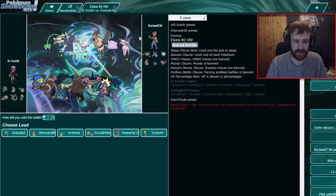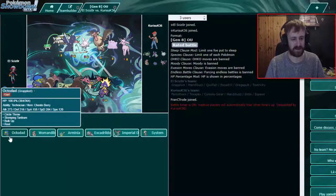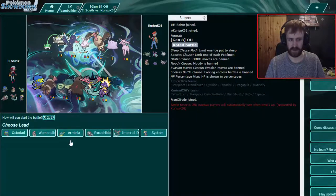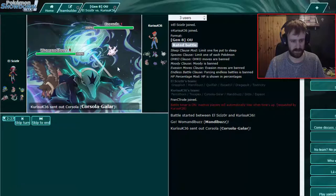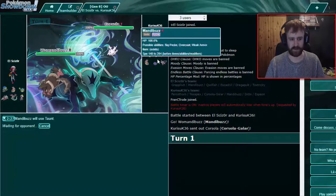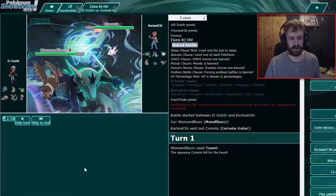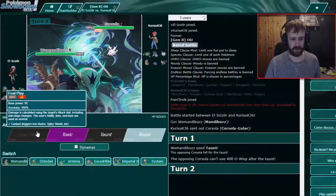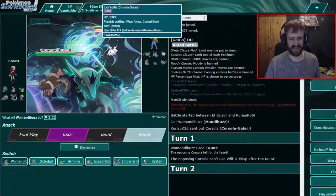That's a stall team with an Espeon, which is sometimes on stall teams, so Taunt on Mandibuzz is going to be very nice. No idea — I'll just lead with Mandibuzz and see what happens. This thing gets Taunted — sorry mister! Taunted, Toxic. If he goes into Espeon that's fine as well — we just want to Taunt first. It's just a defensive set — Will-O-Wisp — not the trap set.